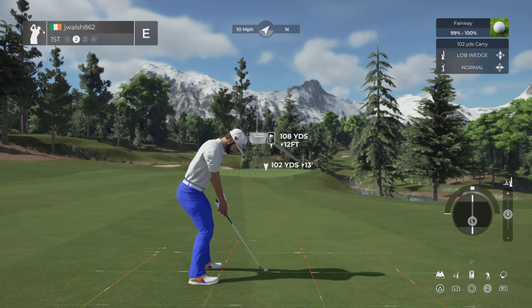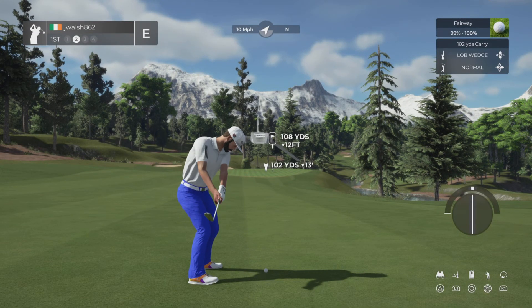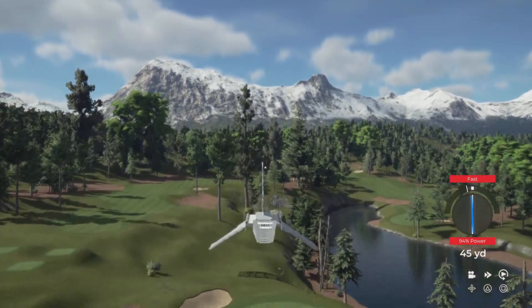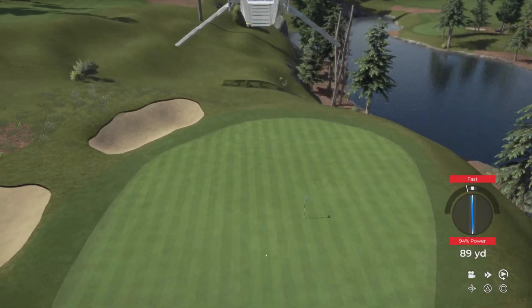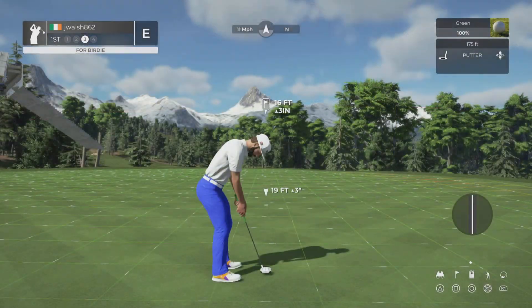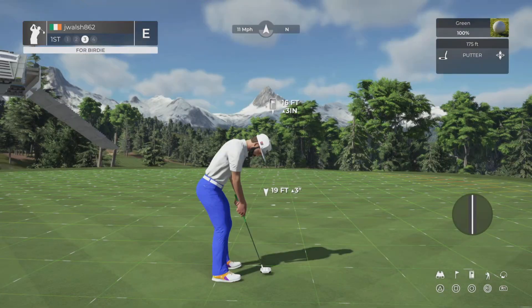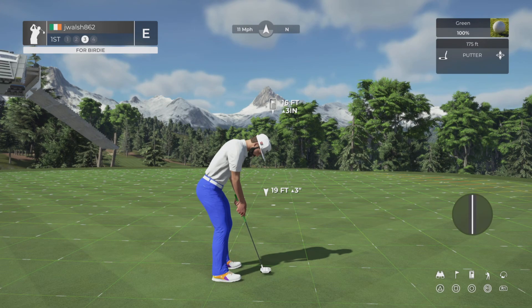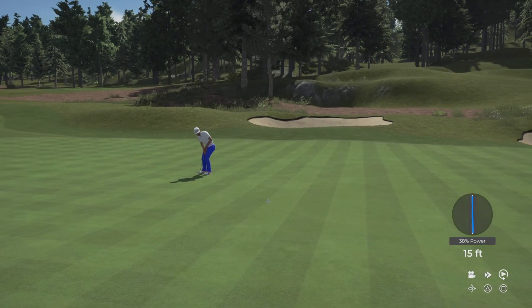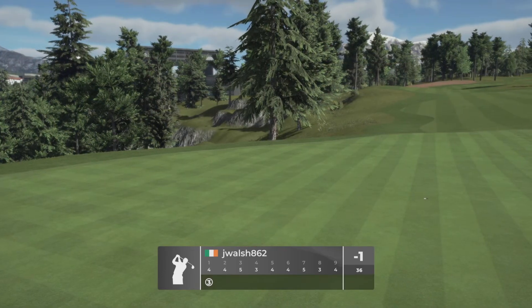One or two shots should be pretty good here. It'll probably need a little bit of spin — quite a bit of spin actually, because I have a downhill lie as well. I did get 94% but I was trying to hit a little bit of a partial because I thought 100 would be too much. You know yourself when you try and hit partials, particularly now with the lack of haptic feedback — it's very easy to hit it fast or slow. We still walk away with a birdie on the opening hole.